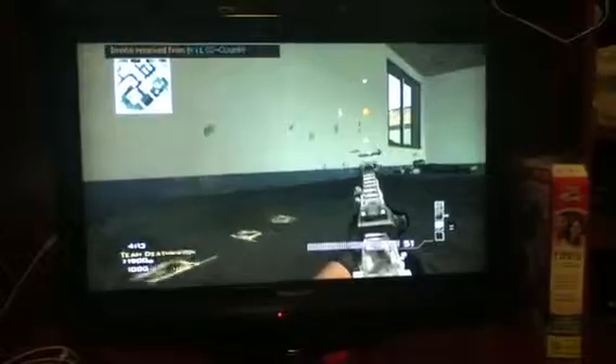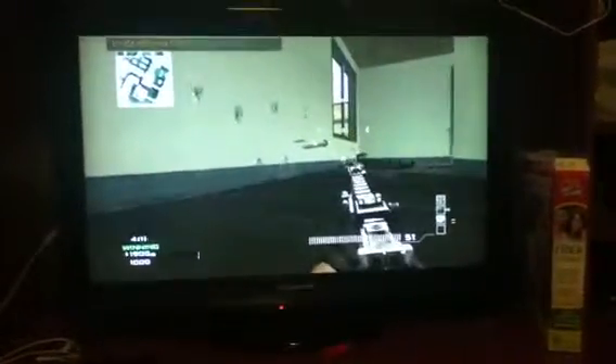Alright, what up guys. I just want to show you a glitch that my teammate found. It's like a zombie glitch — look, there's a stinger on the wall, and if you put your gun in there and take the stinger, your regular gun will go on there.